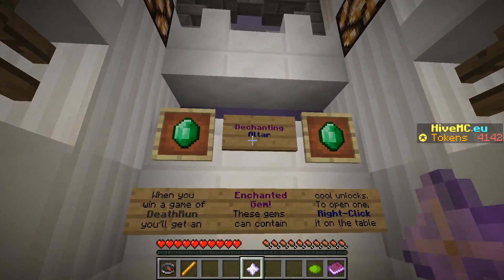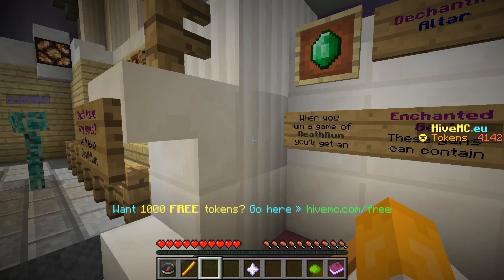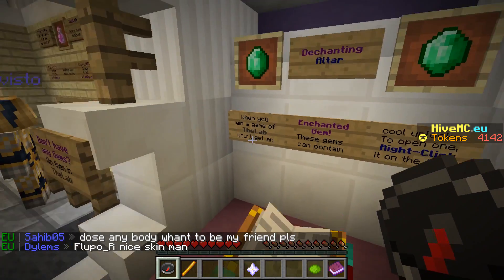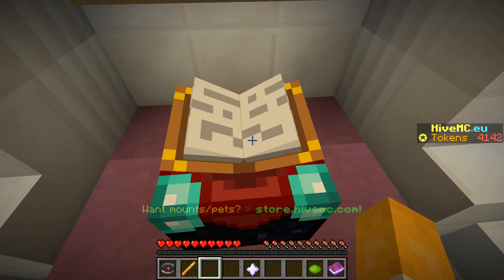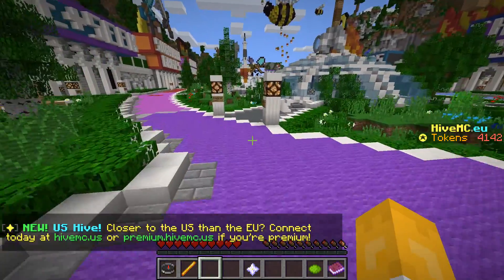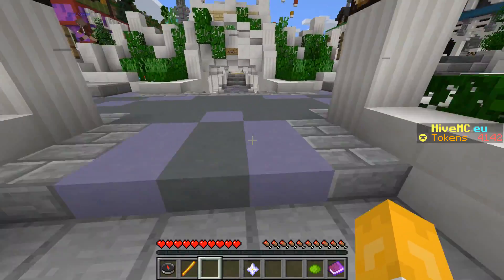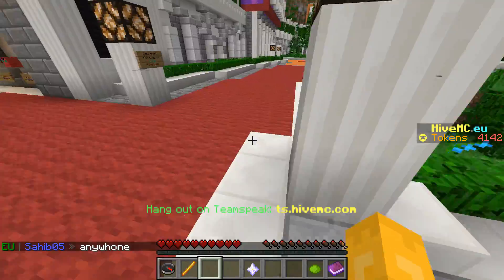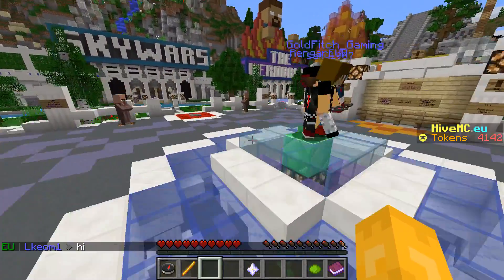Here's another thing I really want to show you — a dechanting altar. When you win a game, in this case it's Death Run, but I'm going to show you here with The Lab. When you win a game of The Lab, you'll get an enchanted gem. These gems contain cool unlocks — right click on one to open it at the table. As I've seen from previous YouTubers like DannyTDM, one of my favorites, they have gotten pets and mounts and hats and so many different things. And I am extremely excited if I get one of these.